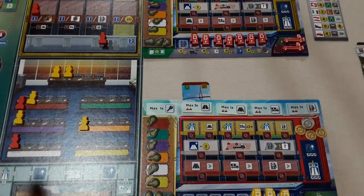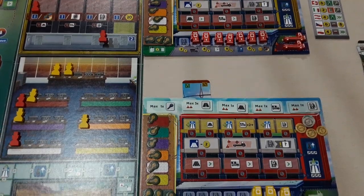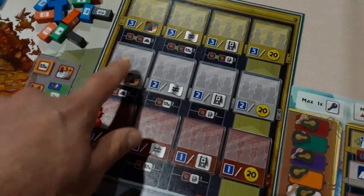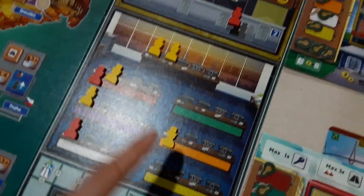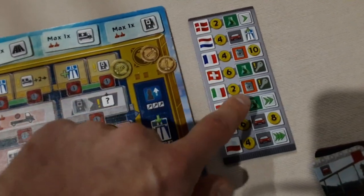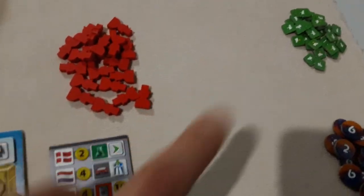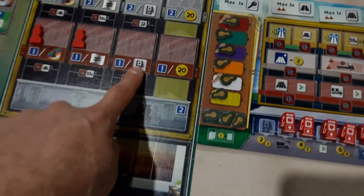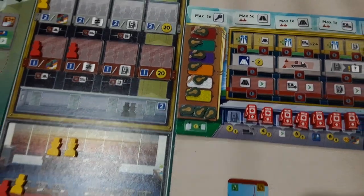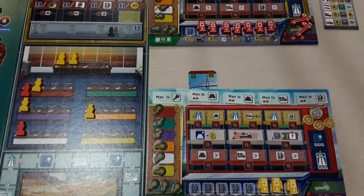Once you get to the end of era three, you're scoring points based on the administration track. Yellow players get two points for each of their workers — so five workers means ten points. Red gets one for theirs. Going up the delivery column, you look at your delivery board and see how many deliveries you've completed using the green tokens. There are points for fuel stations and points for money. Whoever has the most victory points wins Autobahn. Enjoy!